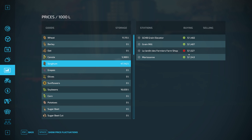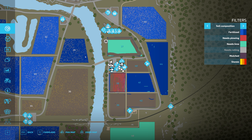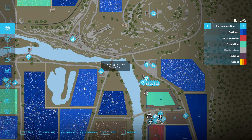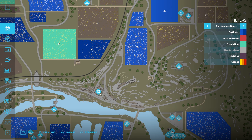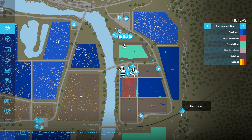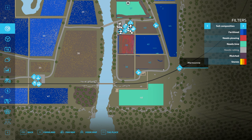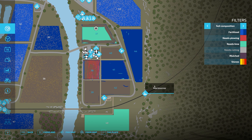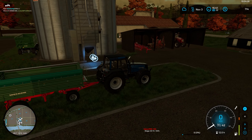I'll let him go and finish that off. We'll go find one of our other tractors and have a look at what we've got in our silo. We've got straw, grass, soybeans — we can sell some soybeans. We've got sorghum — we've got plenty of sorghum to sell. Let's sell some sorghum. Farmers shop, grain mill, Marisone — I think those three are all railway areas. The farmer's shop is the one up here where we went and dropped off the crops before.